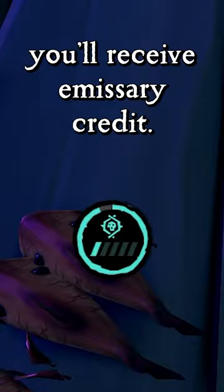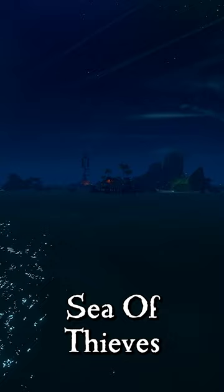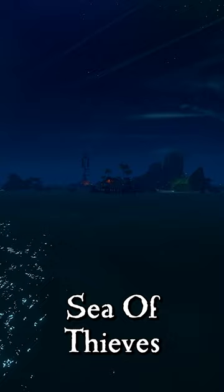This I had to test out. A grade 5 Athena emissary with no risk of being disturbed. Arriving back on the Sea of Thieves, I headed to the nearest outpost. And yes, you can claim an emissary quest. And yes, this also works with Reaper emissary as well. That's why...